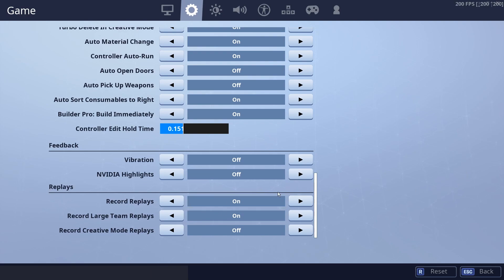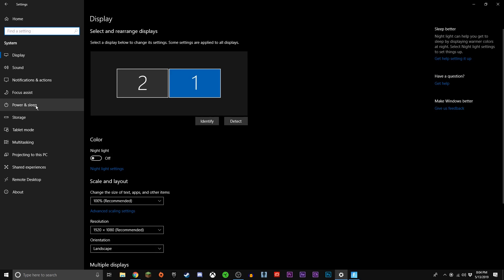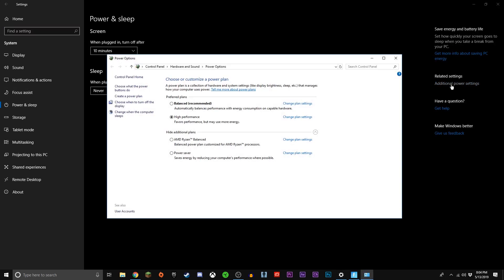Now we're going into some Windows settings. First, go to System, then Power & Sleep, then Additional Power Settings. Here we're gonna make sure High Performance is checked, because if you don't have it set to High Performance it could be limiting the power available to your computer, and you won't actually be performing as well.